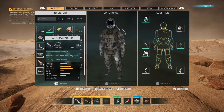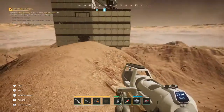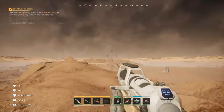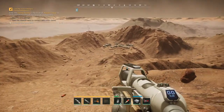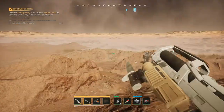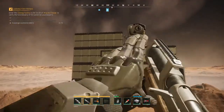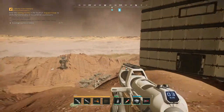Now if you're using buckshot, just hipfire it — it's fair enough, it's going to be the same effectiveness as if you're aiming down sights. If you're using buckshot and you're trying to hipfire, the round is just going to go wherever it wants. Literally, aiming the buckshot is just not great.